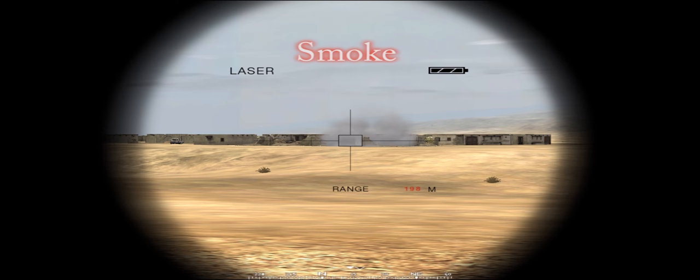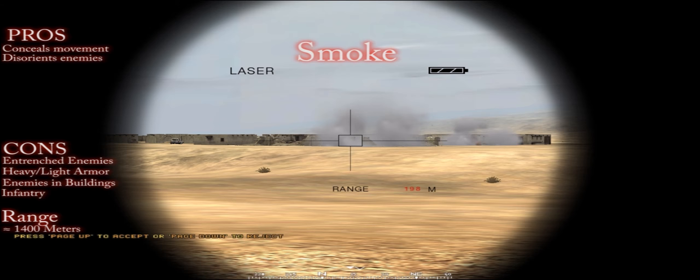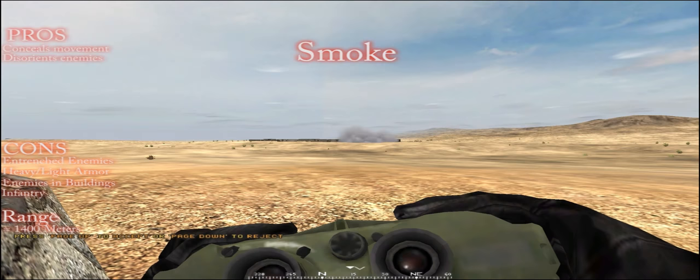Here we have the smoke rounds, which are used to cover an area with smoke that allows infantry to move up on a position. This is the primary use for them and they're very effective in concealing infantry movement. The con is that smoke rounds do not hurt enemy infantry unless it's a direct impact.